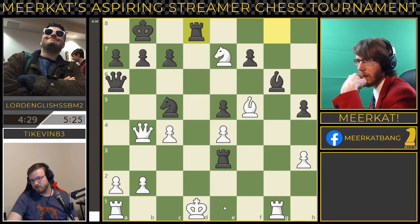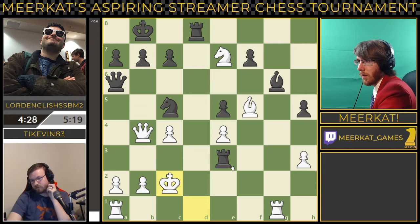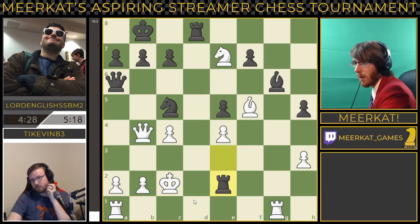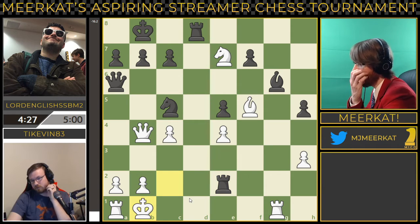This is a very interesting position. Lord English, despite only being up a pawn, is very clearly winning. The king is out in the open for TyKevin. He's able to just keep attacking here. The king probably moves to b1, could move to c1. He can't move here because of the knight. He does move back to b1.